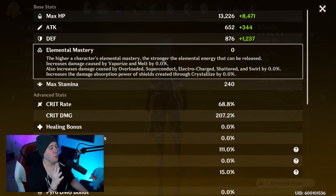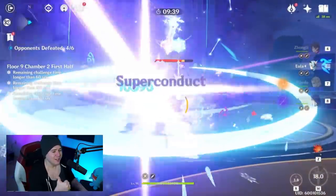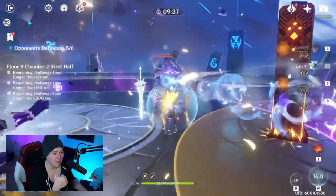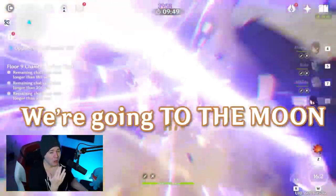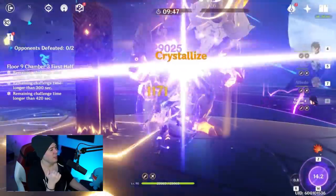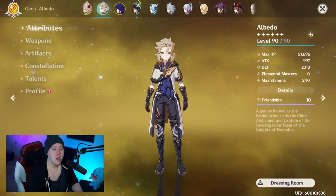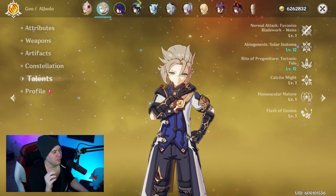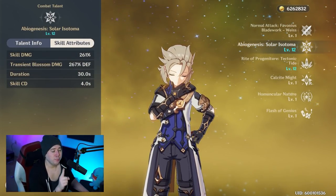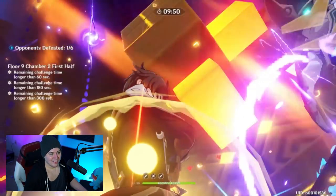Looking at Albedo's stats right now, he has 876 base defense, which is quite a lot. With 54% defense from the artifact set at max stacks and an additional 69% from the weapon, we're going to be well over 3,000 defense — probably around 3,200 on Albedo. Yes, you lose a little crit chance and crit damage, but you're increasing your skill's multiplier by 50% at talent level 8 just from the weapon.